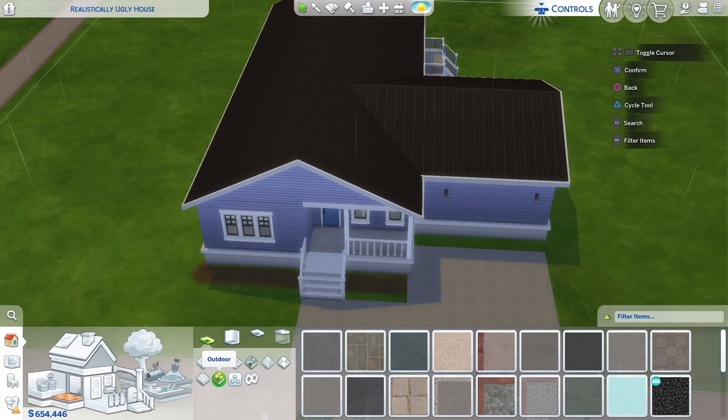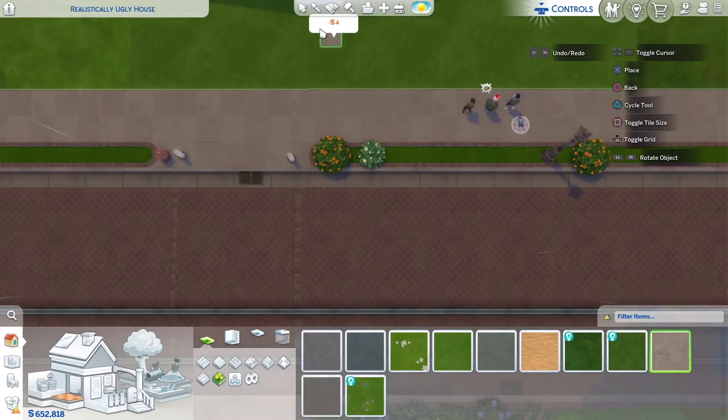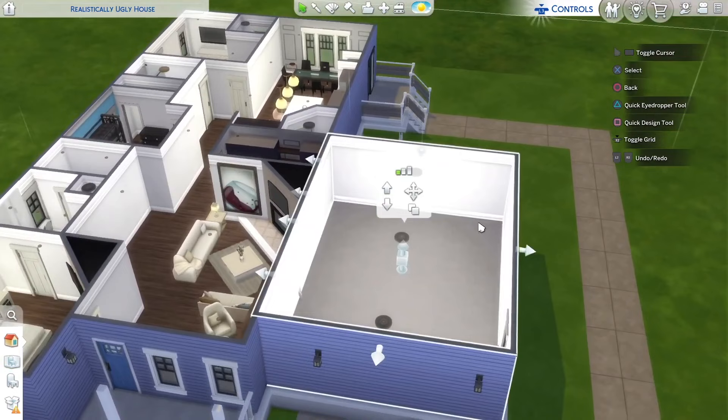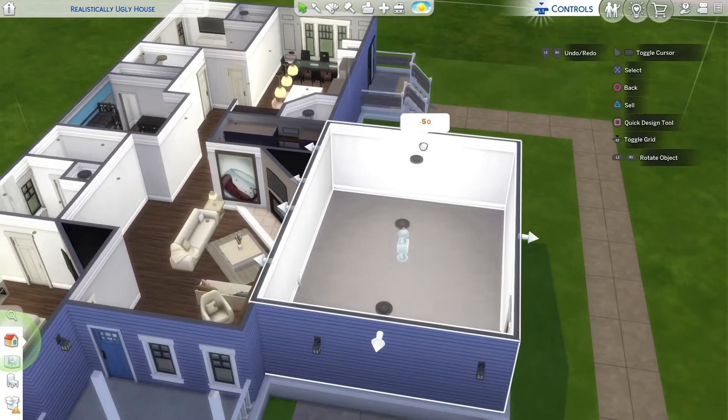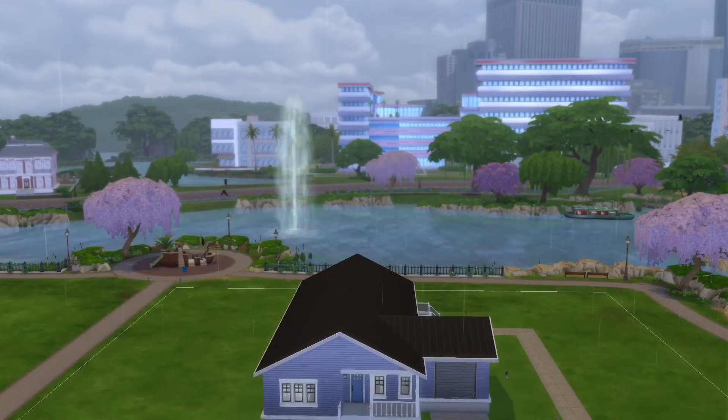I didn't do the exterior at the beginning, so I need to do it now. I'll take some grass and run it all the way around the house, then draw my driveway. I'm going to draw a little walkway from the front door over to the garage, and then connect a walkway from this deck all the way to the front yard. I'm thinking we should make this garage way smaller because this is a little bit too big. That's a more reasonable size garage — now we just need to add a door. And now this house is complete.